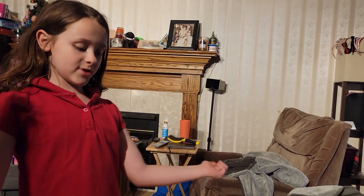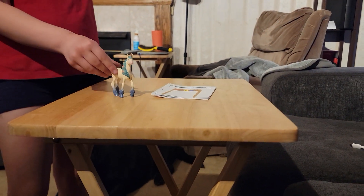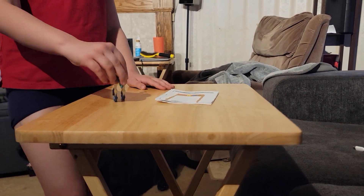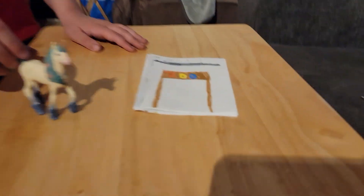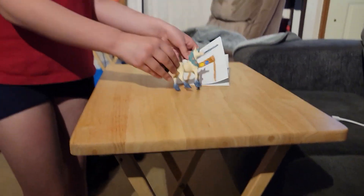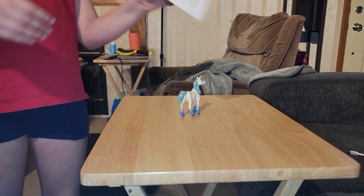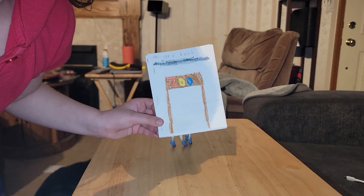Hey guys, today it's Juniper and we have a problem — I'm starting a rainbow zoo but we don't have any animals. But here are my plans. Let's look at these unicorn plans. PS: I drew everything in this book by myself.